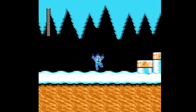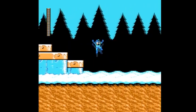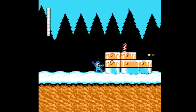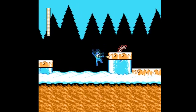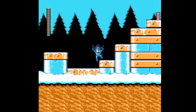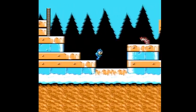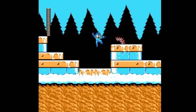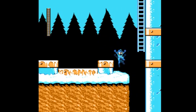Starting off outside the Citadel, we gotta make our way inside. Introduced to some new enemies — these springs, these slinkies. They're not that tough, they don't really do much of anything. They're just slinkies. I don't know what to say about them. Level one is going to be a lot of ice platforms.